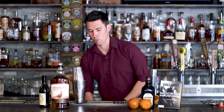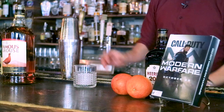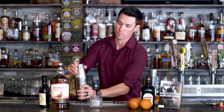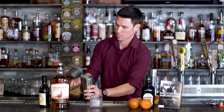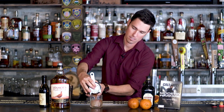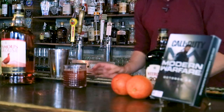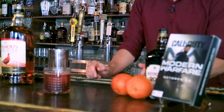The Blood and Sand usually goes in a coupe glass, but we're putting it today in a rocks glass on ice — that's how I like it. And also when you're playing Call of Duty and you've got to get in and out of a match, or you're spawning faster than you want to, you want to be able to put that glass down fast and get back on the controller as soon as possible. So we're going to go ahead and strain this into our rocks glass.